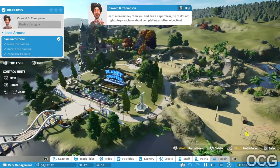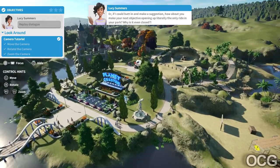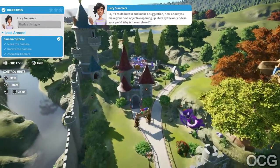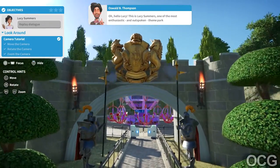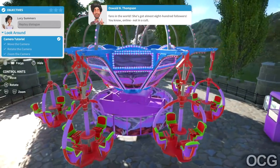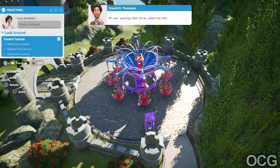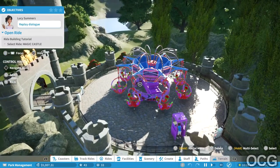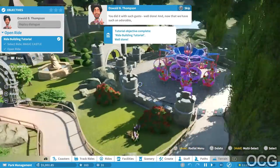Look at this - you've completed an objective! Objectives are a bit like bosses, they tell you what you need to do. How about completing another objective - opening up literally the only ride in your park? Why is it even closed? Oh hello Lucy - this is Lucy Summers, one of the most enthusiastic theme park fans in the world, she's got almost 800 followers online. It's 900 but who's counting? All right, so we have to open this park - I press on it, closed, open. Let's go!